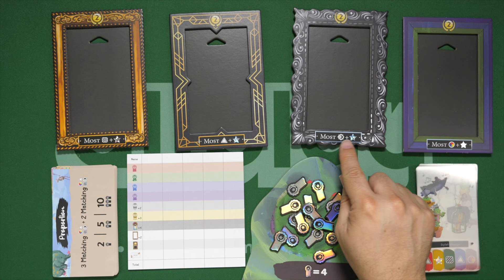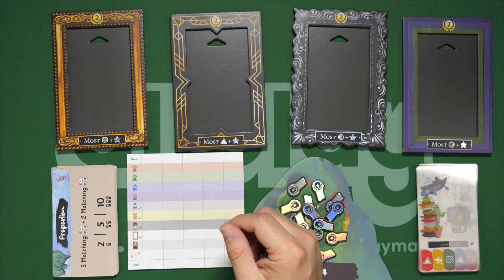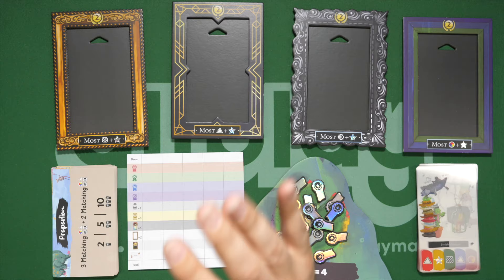For example, over here — most of the triangle symbol plus wild and the combination of those two things. If you have the most when you paint a painting, you'll take this from anybody who has it and put your own painting in it. You can even fold these open, put a little cardboard piece that comes with it, and stand the whole thing up on the table facing out away from you. That's how those work — they sort of hot potato around the table.